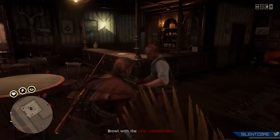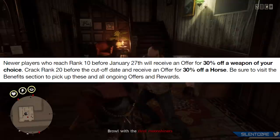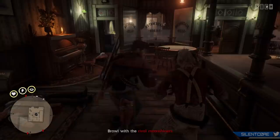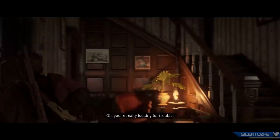Rockstar are also offering a couple of benefits to the newbies out there. If you reach rank 10 before January 27th you'll receive 30% off a weapon of your choice, and if you manage to reach rank 20 before the 27th of January you'll receive an offer for 30% off a horse. Rockstar has been really catering to new players in the last few bonus weeks, and these will be added into your accounts as a coupon in your offers and rewards section if you do unlock them.